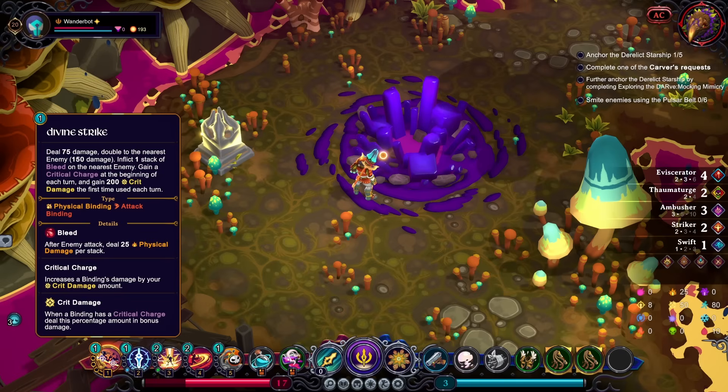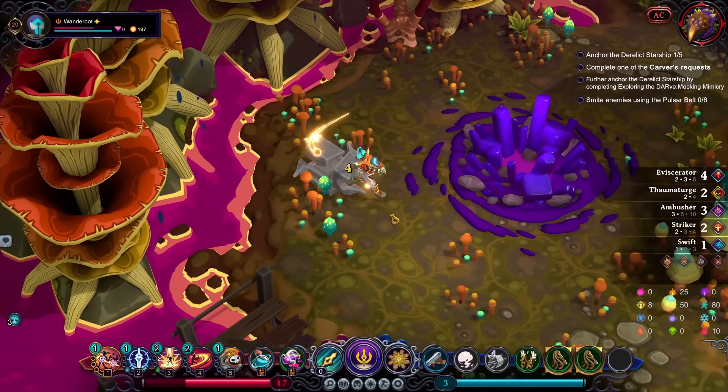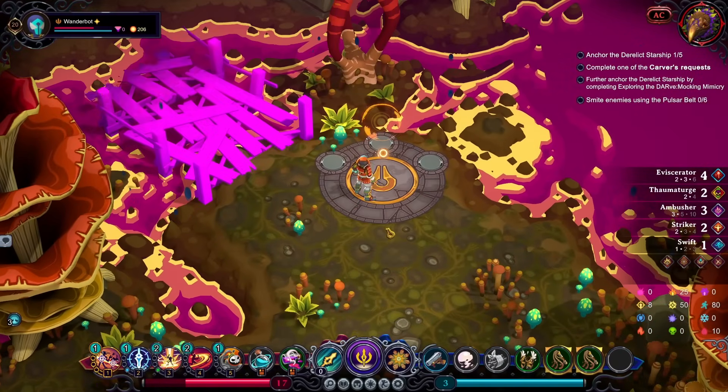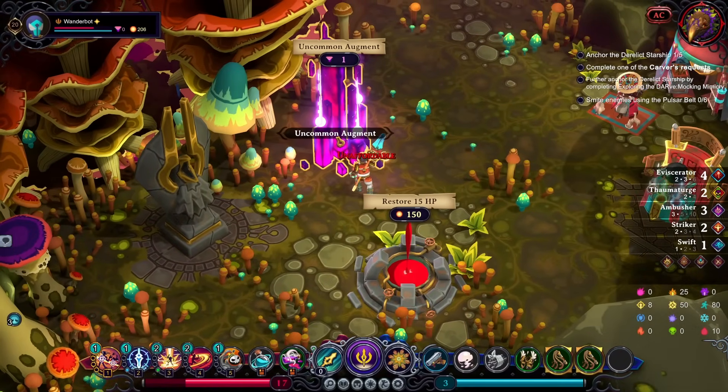So it boosted that. 75 damage. Double to the nearest enemy. Inflict one stack of bleed to the nearest enemy. Gain a crit charge at the beginning of each turn. Interesting. I think losing the will was probably not worth it, but eh. Okay.